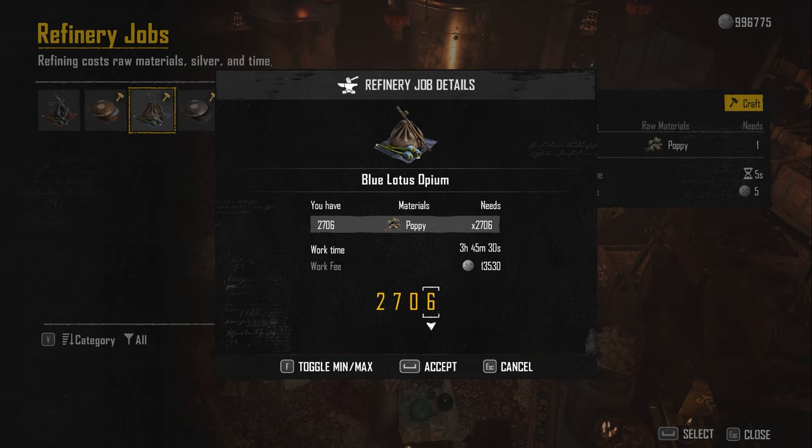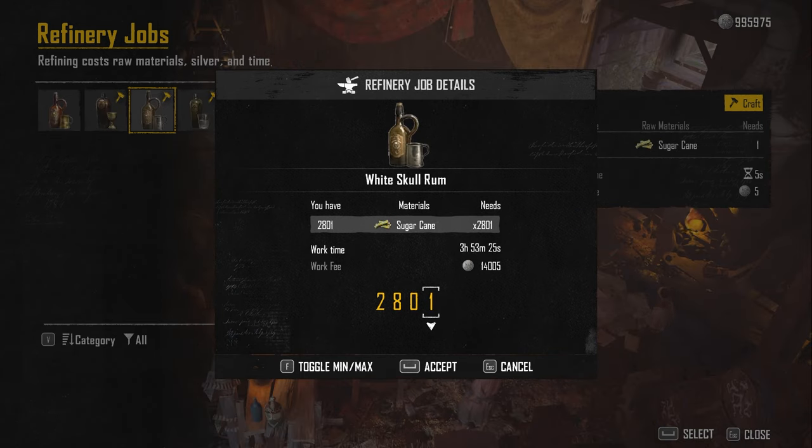With all these materials, we've got to refine them all at the hideout. Travel to both of your hideouts and refine everything at the distillery and laboratory.